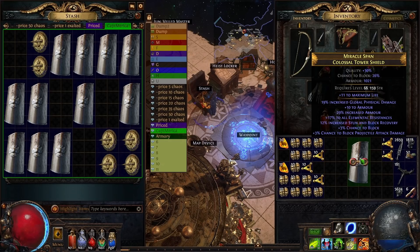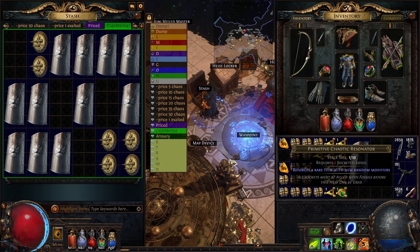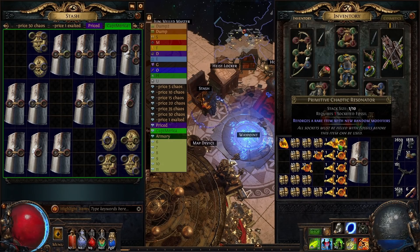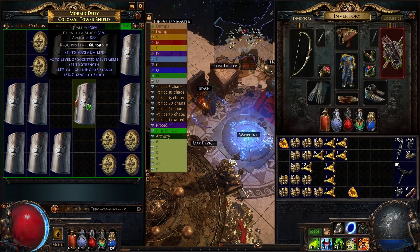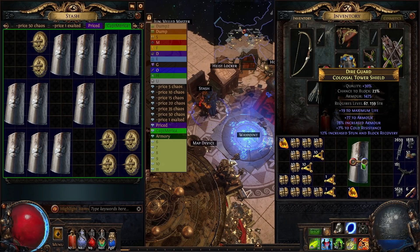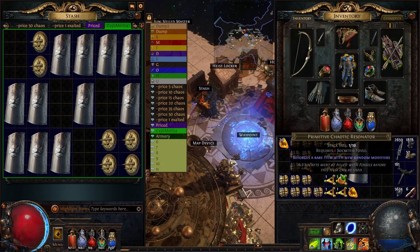Then finally, go on poe.ninja, look at what the most meta builds are, look at what people are playing a lot, and see if there are any items that stand out as particularly easy to farm or craft, and start selling them. That's what I did with Spectral Shield Throw shields, accounting for about 50x of my total wealth. I don't actually know exactly how much I made — my stash tab had 60 raw exalts and another 10x in chaos, that's 70 right there. I paid 10x for my Watcher's Eye and 10x for my Empower, plus about 10x on other upgrades. My character is probably worth closer to 50, especially counting Awakened Gems.